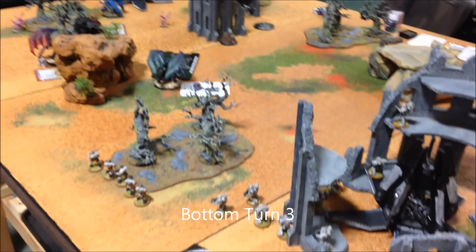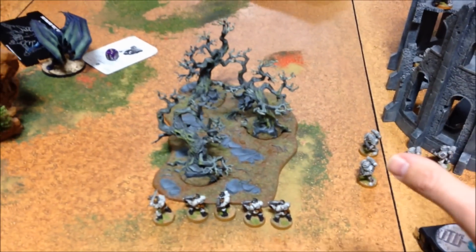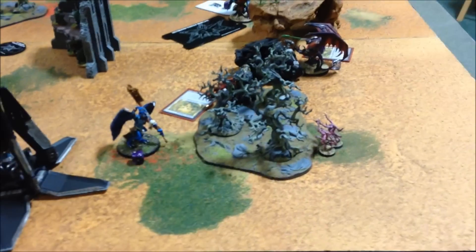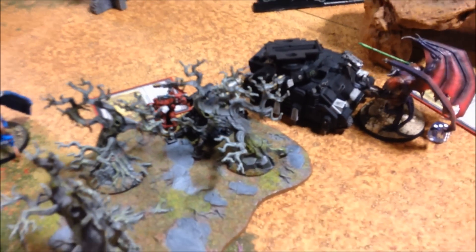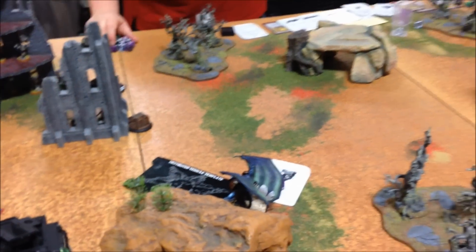Bottom of turn three — I get some pretty good retribution here. My Scouts came on this edge and along with the Tactical Squad fired into that Demon Prince and finished him off, so he is dead. Over here, the Storm Talon went into hover mode, swung around, and dropped two wounds off of Bellakor, and the Stern Guard finished him off with some Hellfire rounds. Sorry about the blurry camera — I'm using my phone. I managed to Snapfire and take off a wound from a grounding on Fateweaver, so Fateweaver's down to two wounds left. The Tech Marine finished off those last two Pink Horrors in combat and consolidated behind his gun to give himself a little bit of protection.